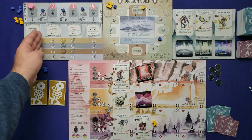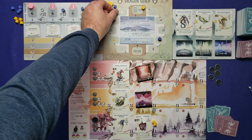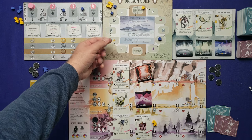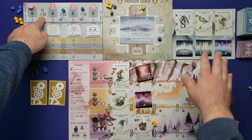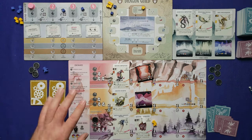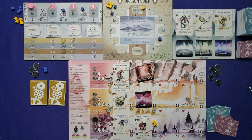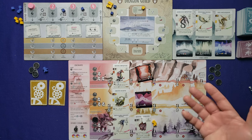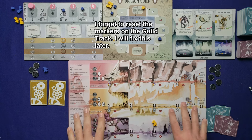After scoring objectives, give the AI one new cube for the Dragon Guild. If it ever enters a brown space with no cubes, it ignores that. Then refresh all cards in the display, discarding all three dragon and cave cards and drawing new ones. Gain six coins and one egg. In solo mode, you cannot carry over more than two coins between rounds — discard down to two.